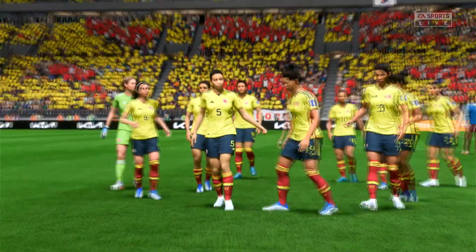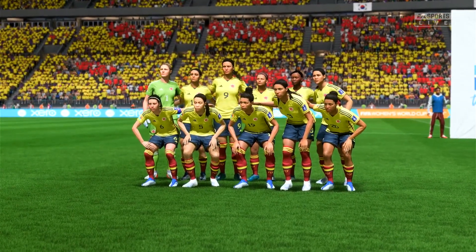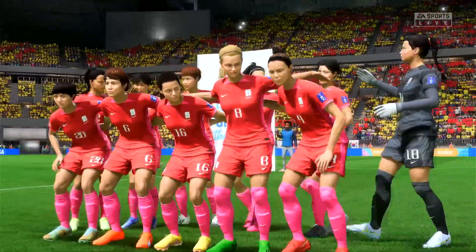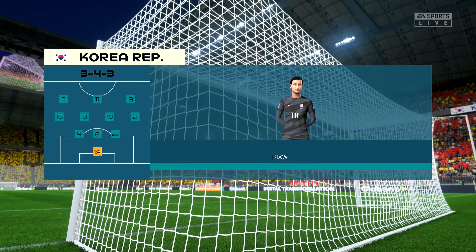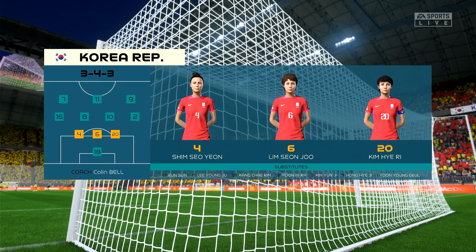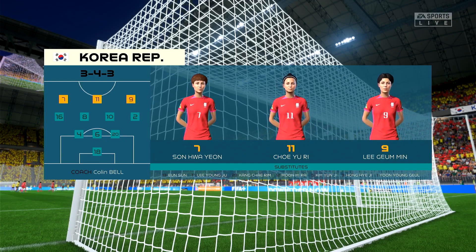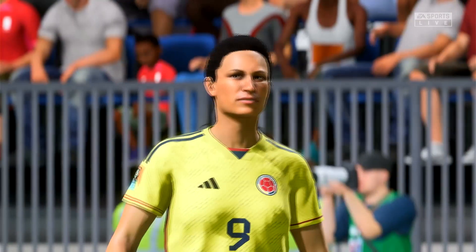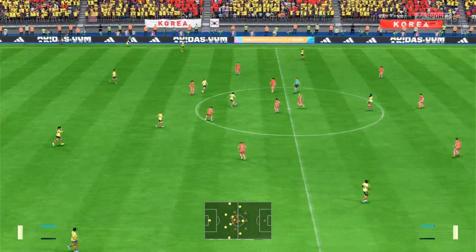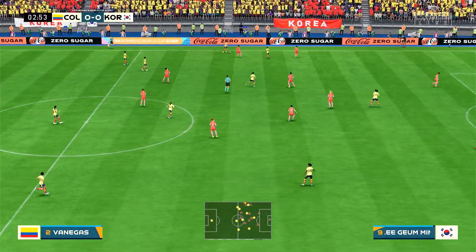Colombia line up in a 4-2-3-1, which we've seen a couple of other teams play, but not the most common. Now here come the Korean team in what looks like a pinky-red kit. They line up in a 3-4-3 — we haven't seen this from anyone so far in these World Cup simulations, so this will be interesting. It feels like an attacking formation, although it depends on those wide midfielders. If they double up as wing backs it's more like a 5-2-3 when out of possession — we'll see how it plays out.